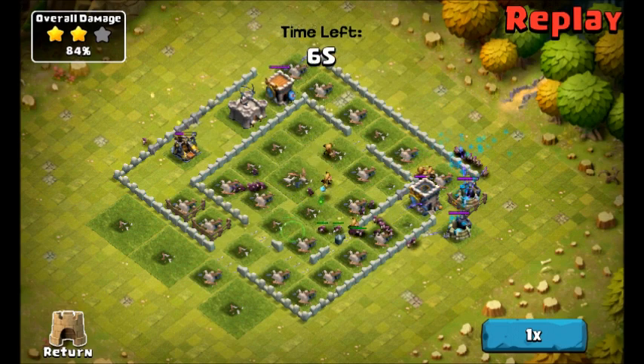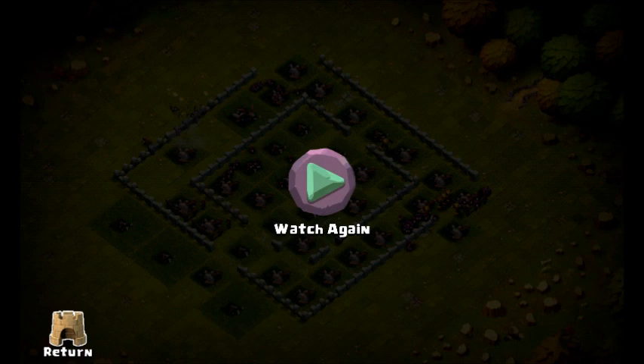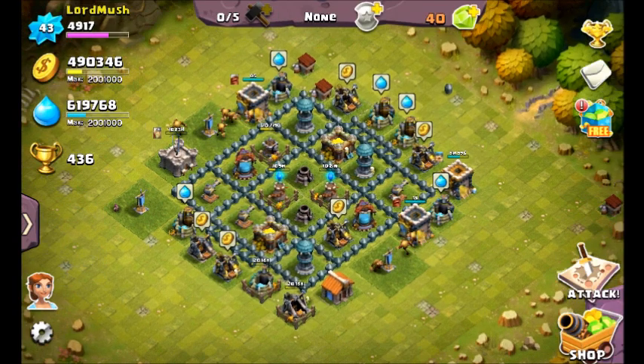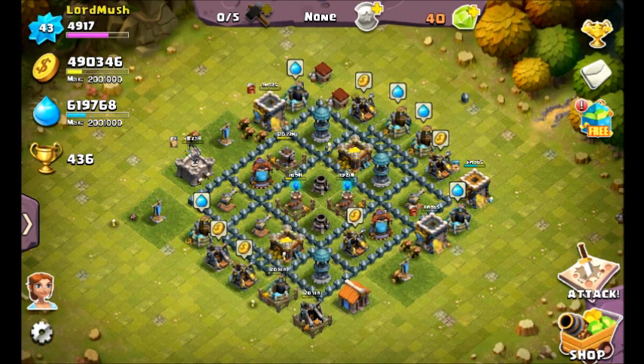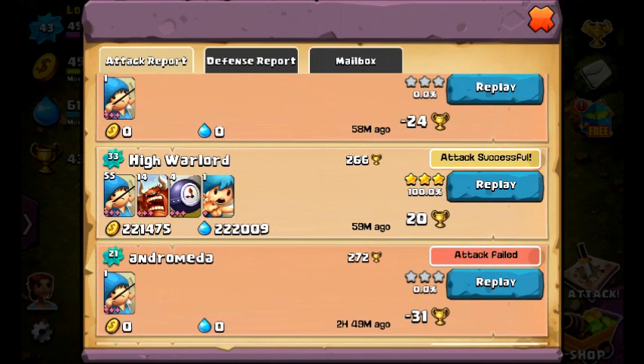So there we go, just clean up the last few buildings and the last few bits of resources. There we have it — that was a hundred percent for that raid. You'll be able to see there: 220,000 of each resource. Hope you like the video, thanks for watching, cheers!